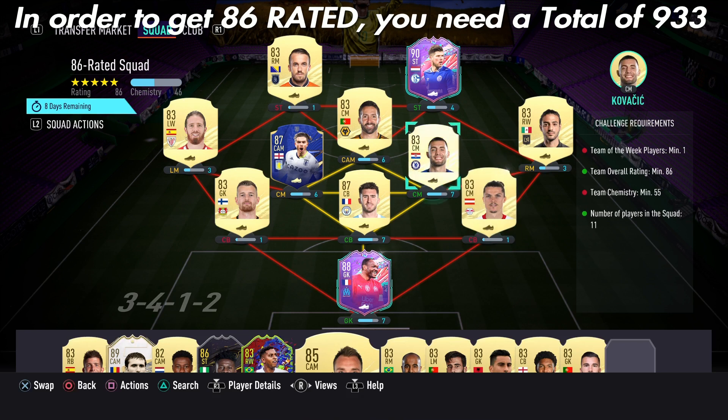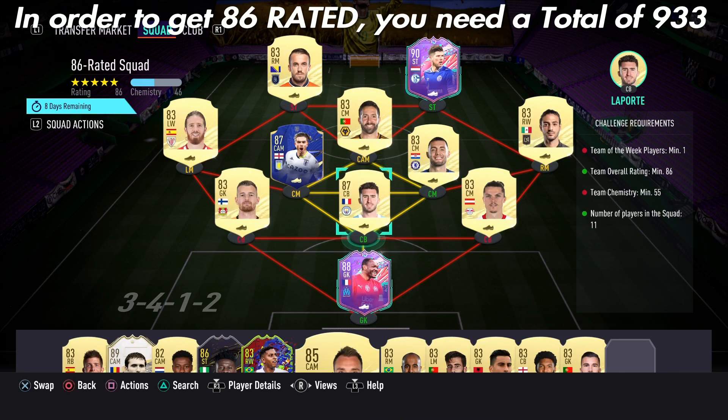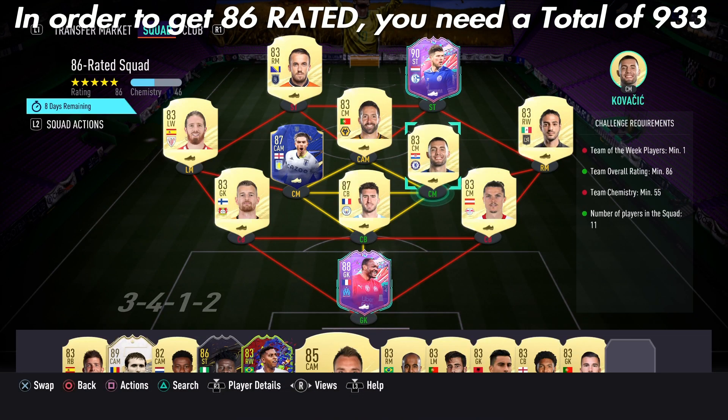In order to get an 86-rated squad, you need 1×90 rated player, 2×87 rated players, 1×88 rated player, and 7×83 rated players. You can incorporate players already in your squad, but you need a sum total of 933 points in order to get the 86 rating.